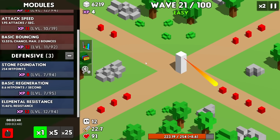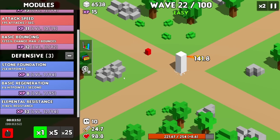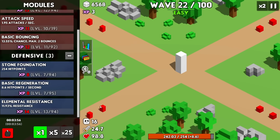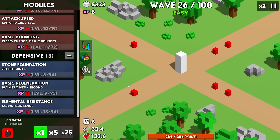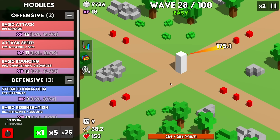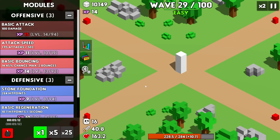Now we have red guys coming in, which thankfully we can take care of with no problem at all. But they do so much more damage to the tower. Let's get some more resistance — we're pretty much going to be pouring all of our points into resistance. We're starting on wave 25, so we're already a quarter of the way towards our goal. It is good that we can attack them before they can attack us, because when they get grouped up they do some massive numbers.